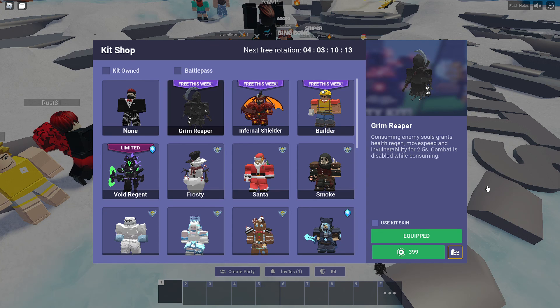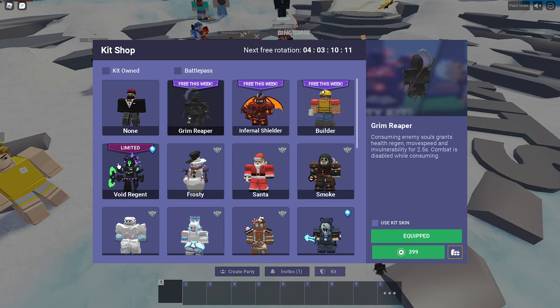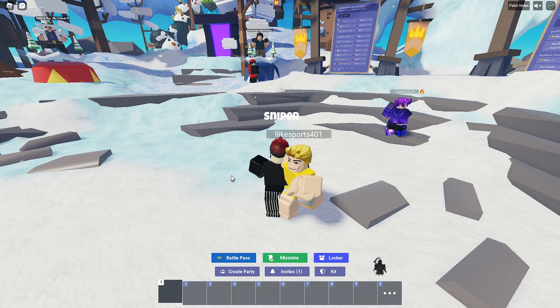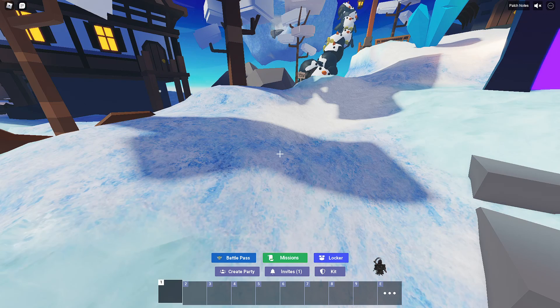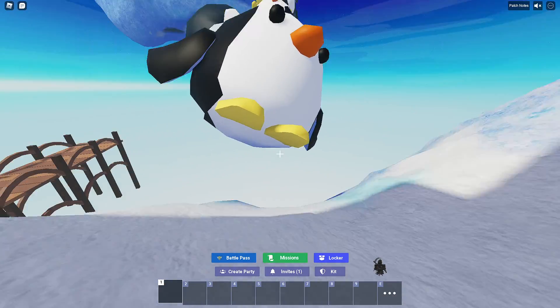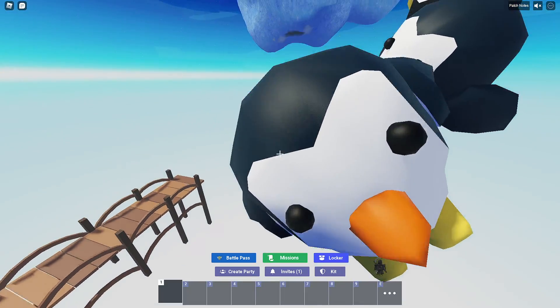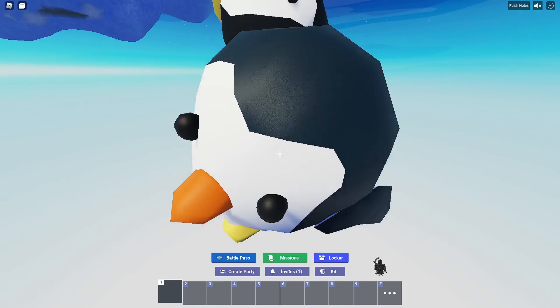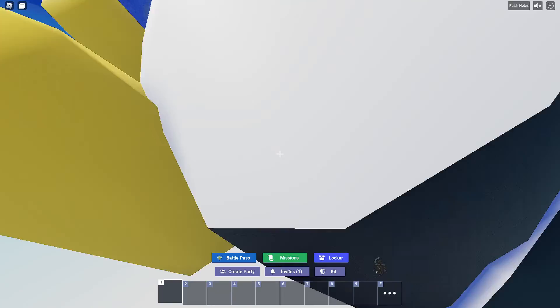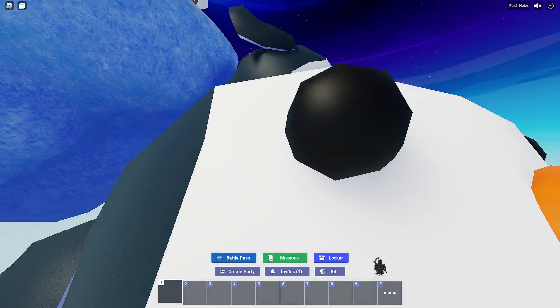The Grim Reaper in duos, squads — anything other than solos — it's a beast. Because you kill one person, you can consume their soul, and then you get a ton of health. You can either use it to heal up, start mining at the bed, or to escape. That's why this kit is so good.